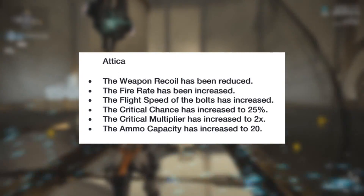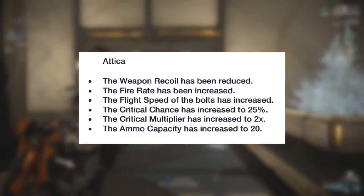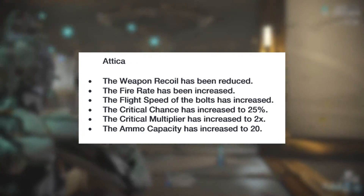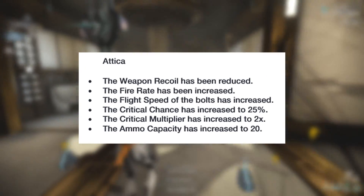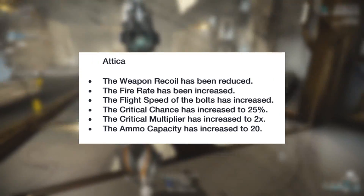The last buff is for the Attica. It will get its recoil reduced, fire rate and flight speed increased, the critical chance increased to 25%, the critical multiplier increased to 2, and the ammo capacity increased to 20.